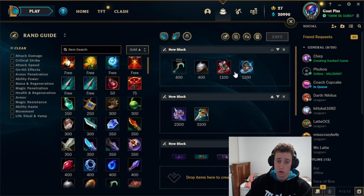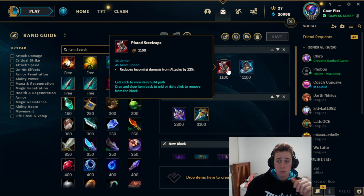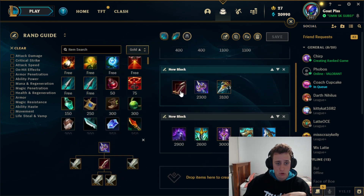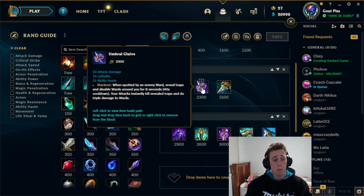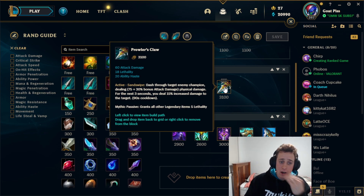Spectral Sickle gives extra AD and you're looking to all-in them at level two, so it's very good. For boots, we don't go Swifties or anything because our E makes us so fast — all we need is Plated Steelcaps against heavy AD or Merc Treads against heavy AP or CC. Then rush Serrated Dirk for instant lethality and extra damage to burst people, then Umbral Glaive first. I know it got nerfed but I still rush it — I like killing wards in one tap. Then I pick Prowler's Claw; I like it because it gives an extra dash.